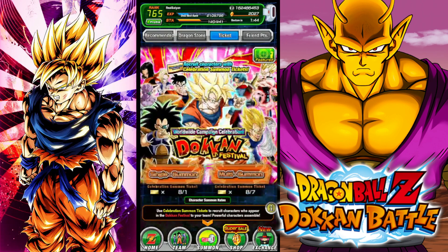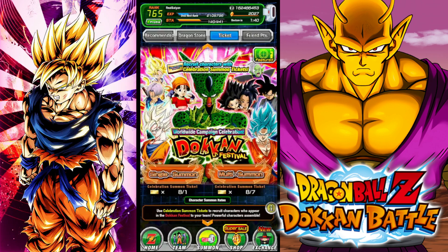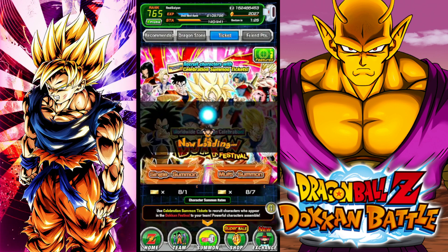Right off the bat, just by looking at the images, the banner I would lean more towards — honestly it's quite well balanced. Majin Vegeta is a really good unit still. INT Gohan and Trunks could EZA. Zamasu and Goku Black could EZA. Let's go through the balance and talk about it.